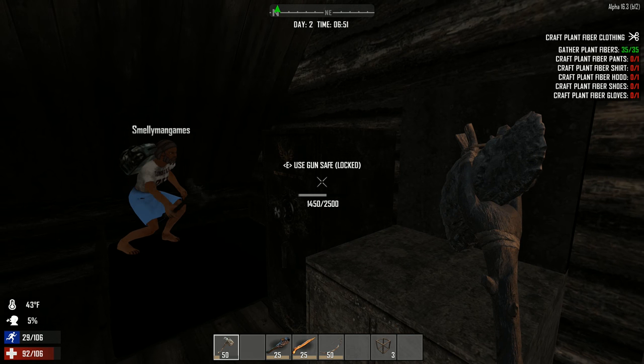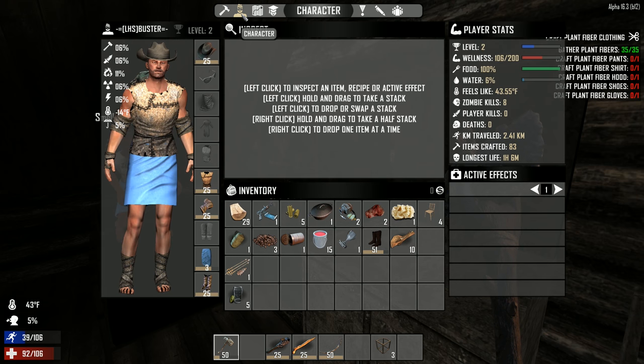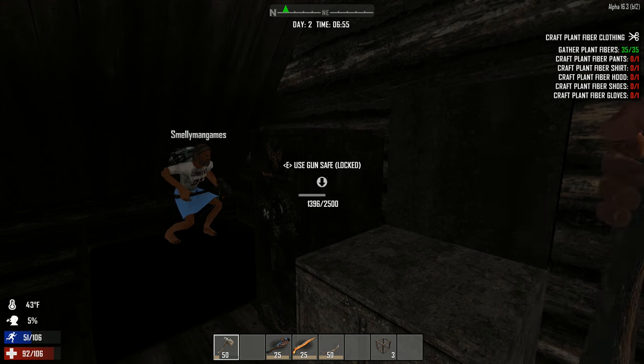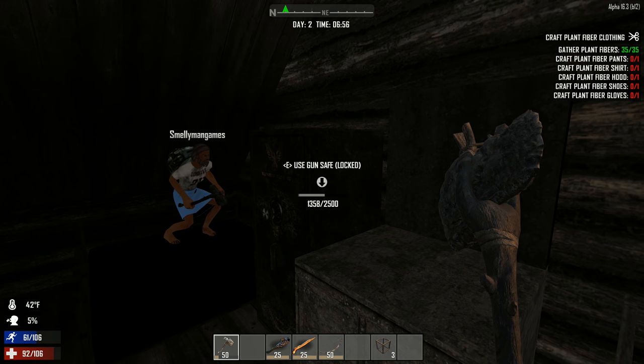I'm hot — what makes me so hot? Your chest and boots. Probably just your chest. Yeah, can't be the skirt. Is that a cooling thing or a warming thing? I actually don't know.